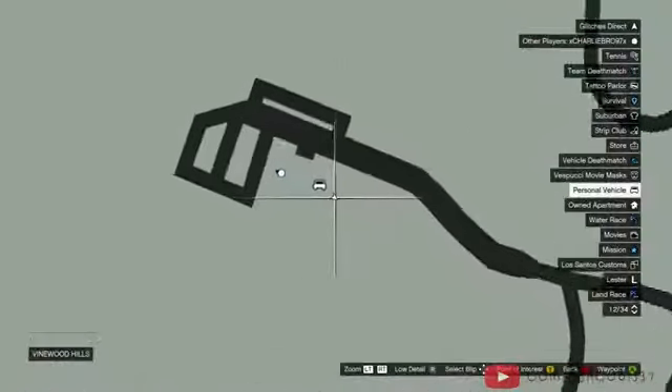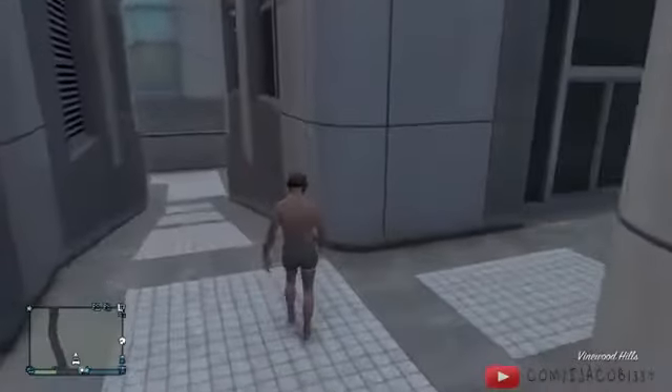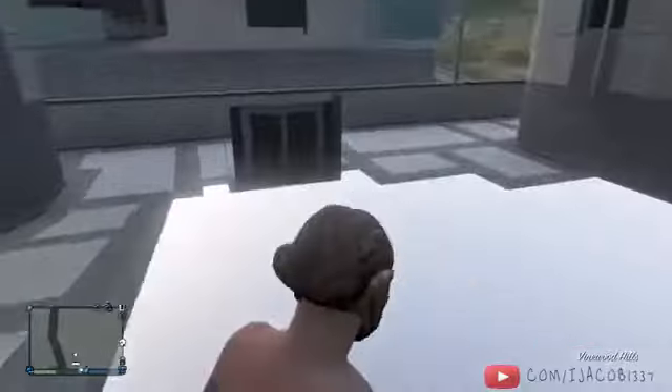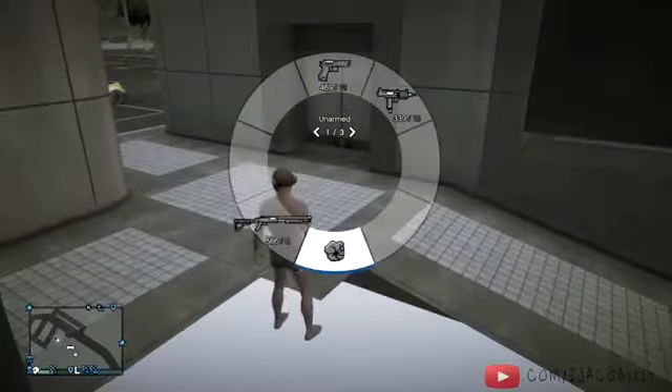So if you want to do this glitch, come to this location as you can see on the map in the video right now. Once you're at this location, find this building and just walk into the corner of the building, and you'll wall breach inside.